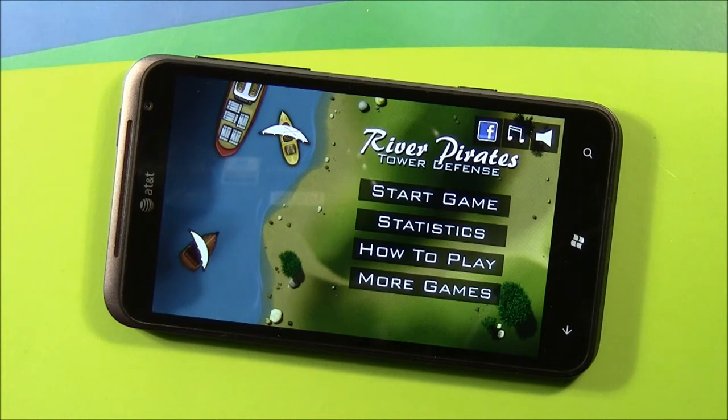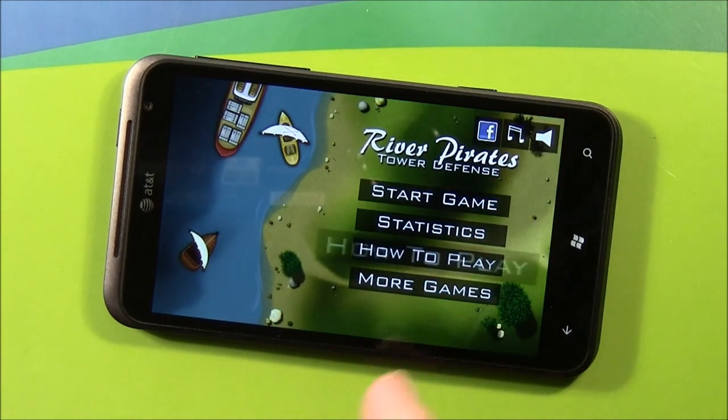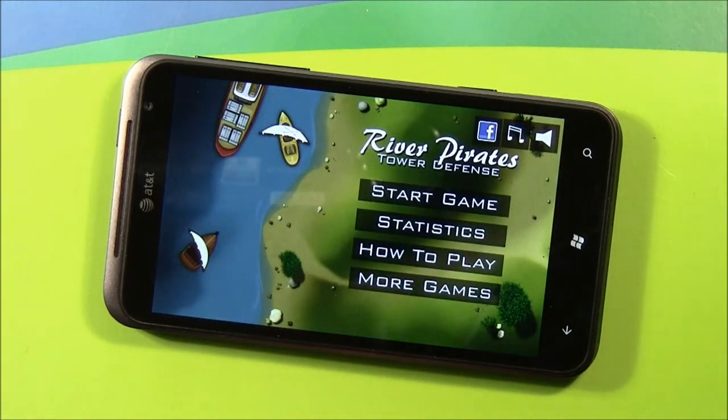The main menu is laid out simple. You've got options to start a game, view your game statistics — everything from how many enemies you've taken out, how long you've played the game, your high score. You've got a help and how-to section that details all your defensive units, as well as detailed information on how to play the game. And you can also access other games from the developer.